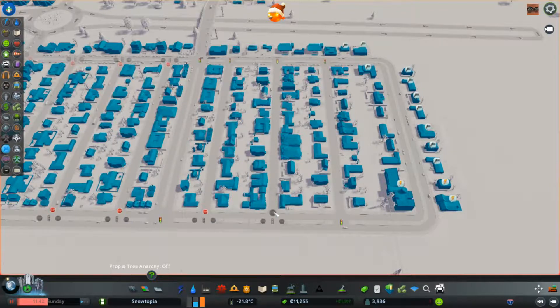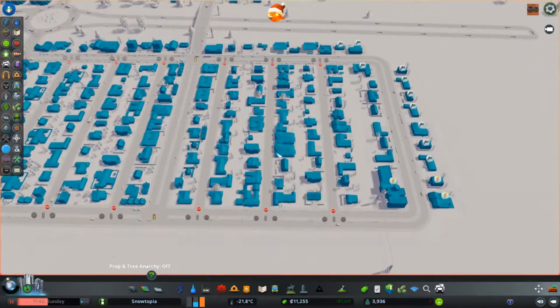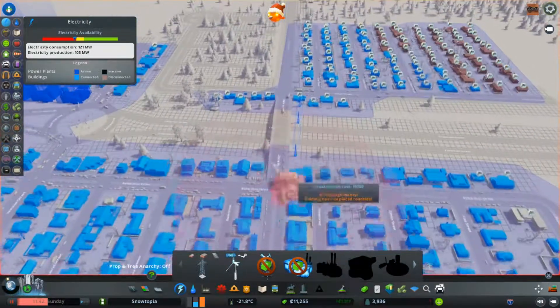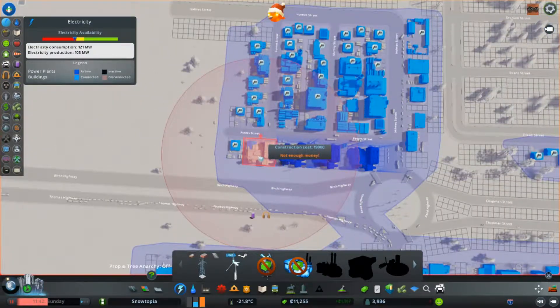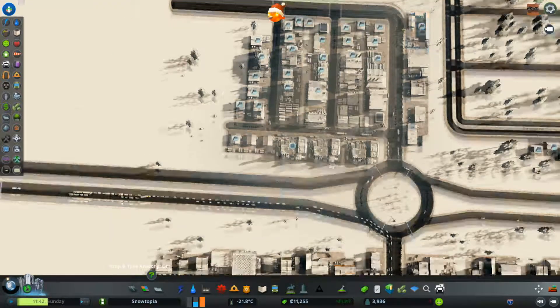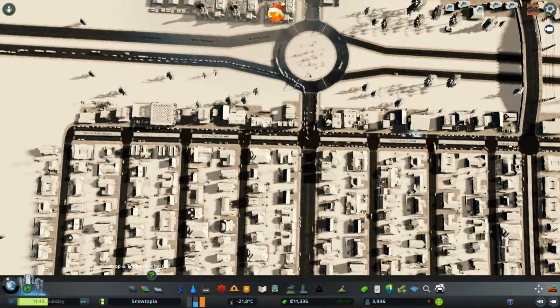We're still having power issues, I know. So I guess we're not going to hit our milestone on that one, which I suppose is fine. Four of these smaller ones equal two of those other ones. Don't have enough money — I don't have my loan either. Well, I guess we just wait. Should be fine — we'll speed up time.